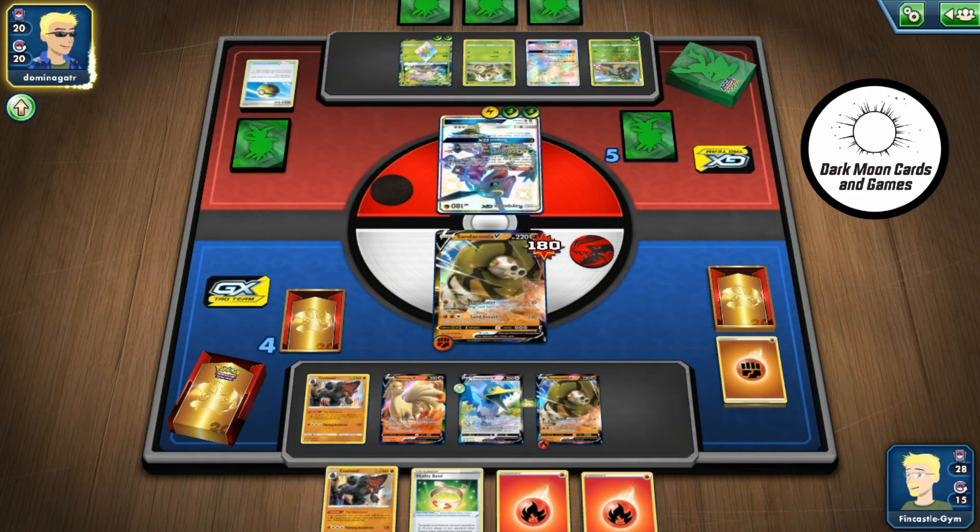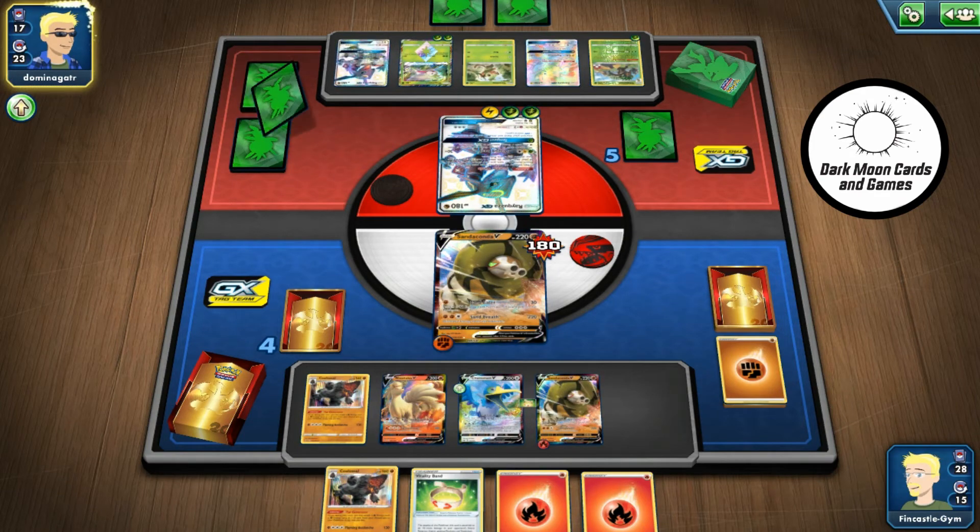That's where the Nine Tails mistake looks like it's probably going to hurt me, because I'm not sure if I'm going to have to top-deck a fighting energy or a way to get one to be able to return-hit this Raquaza. If I'd attached to Nine Tails I could just do that with his attack.